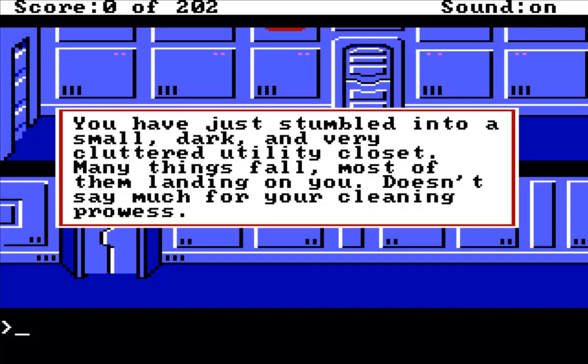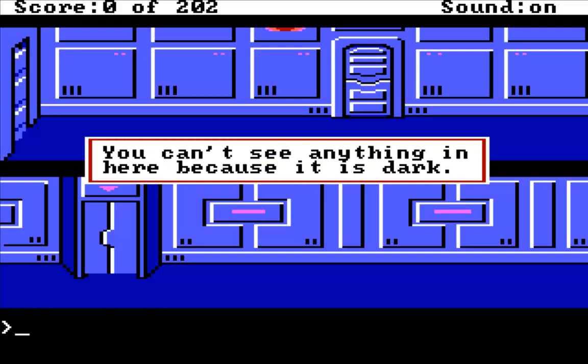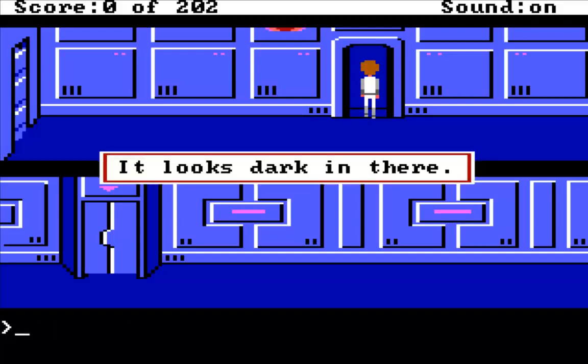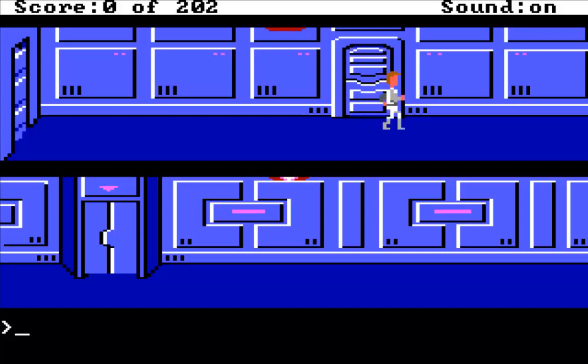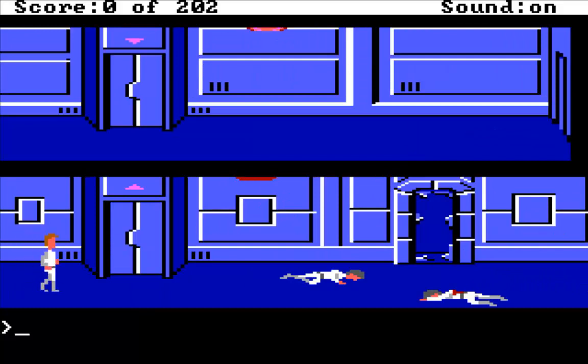This is the closet that Roger was sleeping in. You have just stumbled into a small, dark and very cluttered utility closet. Many things fall, most of them landing on you - doesn't say much for your cleaning prowess. You can't see anything in here because it is dark. There are Sarians running around on the ship. Looks like there's a dead guy over to the right, and there's a little elevator here as well. I'll go and check out this dead dude - he might have something on his body that we need. As soon as we hear footsteps, I'm going to have to make a run for it, because we do need to stay safe from these Sarians.